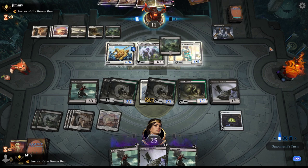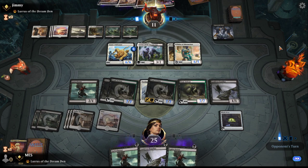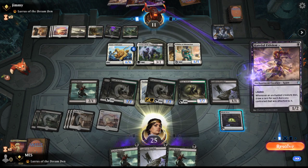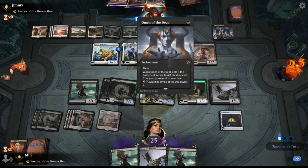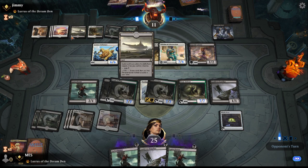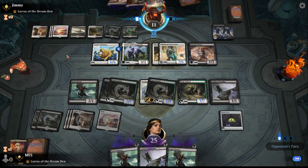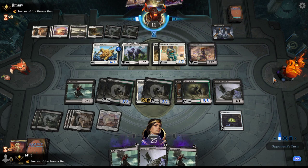Lurrus has cast us one card, while theirs has been casting a little card every single turn. But somehow we're doing great just because of Fiend Artisan. I feel like they missed a chance to scry here, or maybe they're just gonna have to castle or something. We have to be careful of the Ajani's Pridemate outgrowing their Fiend Artisan.